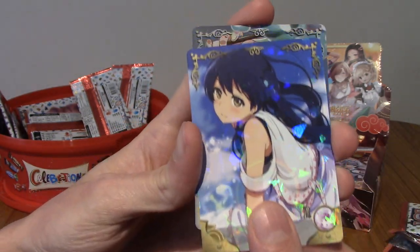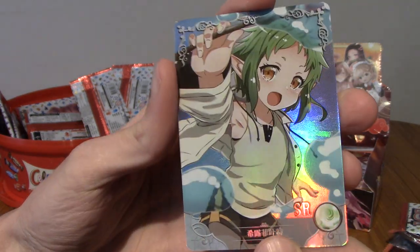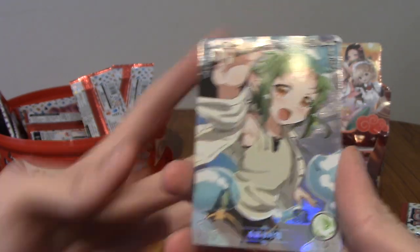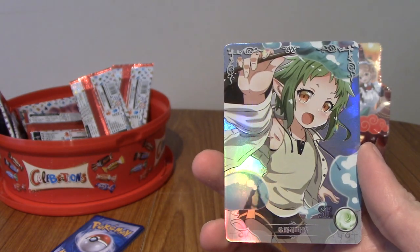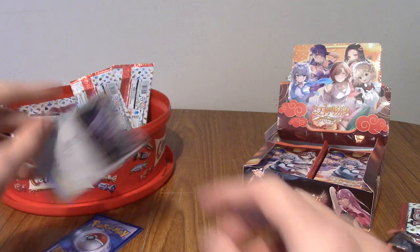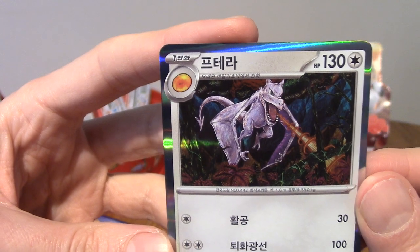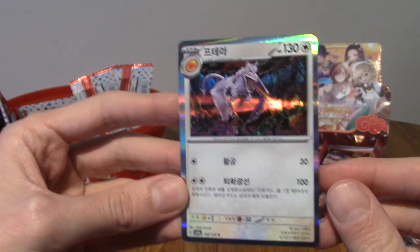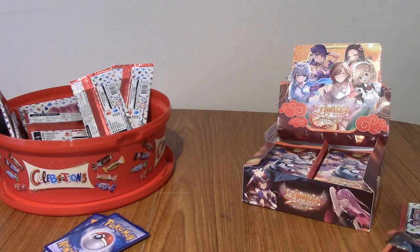Let me know in the comments if you do recognise her. This is our last one — a regular SR. We have an elf loli. In terms of identification, this pack has not been great. I don't know who any of these girls are. I'm sure there are lots of people that do though. The pull of the video, I'm going to say, is Aerodactyl — or as he's known in Korean, Yotera, I think. Alright, there you go — that's your Korean lesson for the day. I will see you guys again tomorrow for Day 4 of the Advent Calendar. Until then, goodbye! Bye!